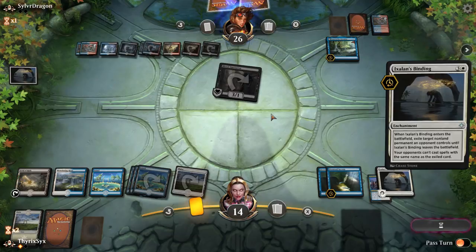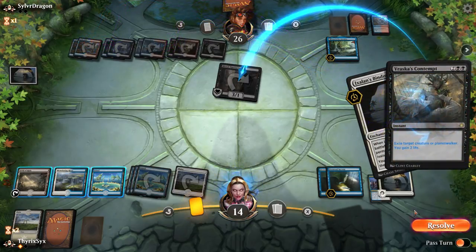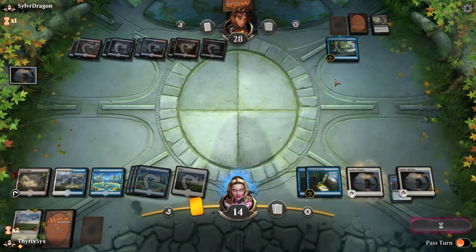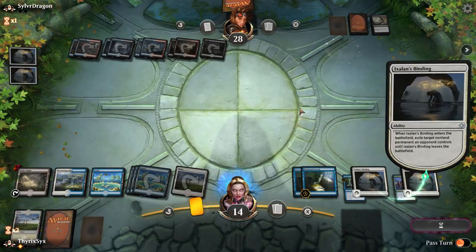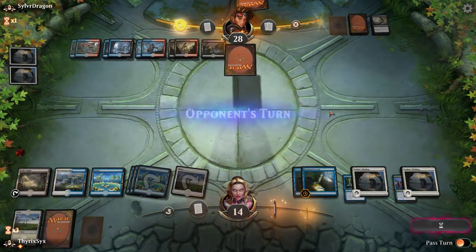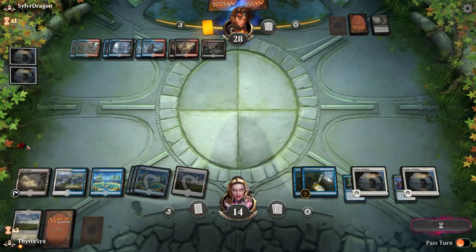Don't you dare have a counterspell, you mongrel! I'm just going to get rid of it — that was a mistake. My opponent should have waited until I targeted something with Ixalan's Binding — that was a mistake on my opponent's part. Yeah, they should have waited and then killed it. 26 cards left, 7 cards in hand.